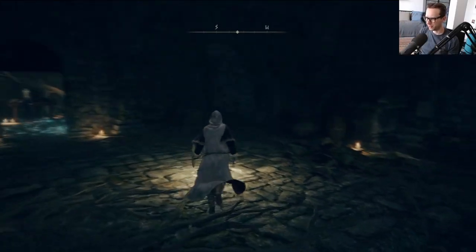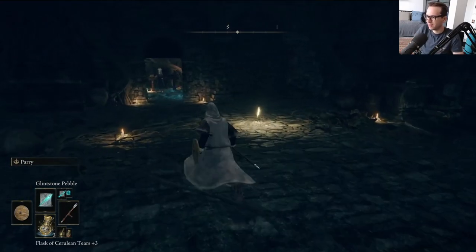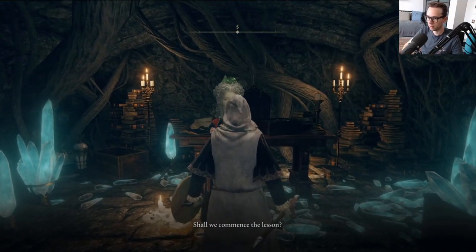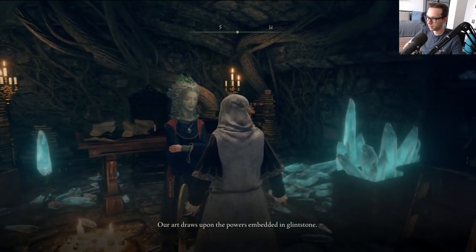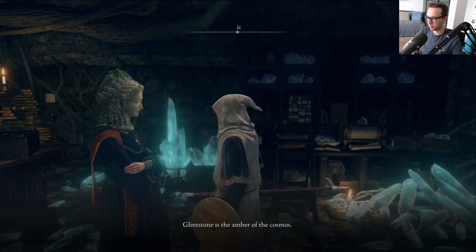Welcome back to Elden Ring, everyone. We are back here where Sorcerer Selen is. There's actually some development here. I went back to her — I was trying to clear out all the spells that she could give — and this actually unlocked a new bit of dialogue. So maybe we're getting somewhere with this quest.